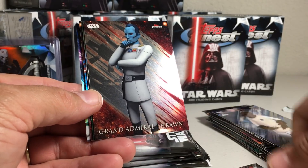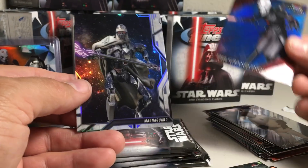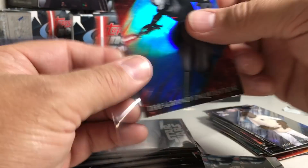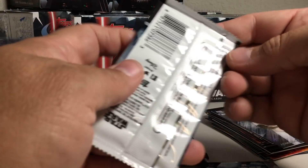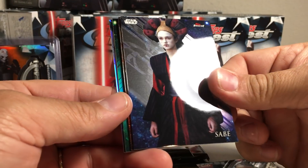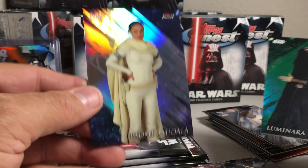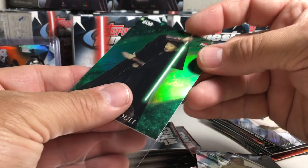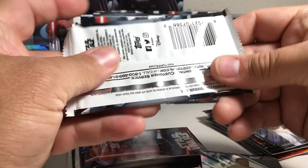Count Dooku, Grand Admiral Thrawn, Ki-Adi-Mundi, there's a blue Grand Inquisitor, and Magna Guard using that crazy looking lightsaber. Next pack: Owen Lars, Sabe, the Emperor, a nice green Luminara Unduli numbered 70 out of 99, and a Padme refractor. Looks cool as a green refractor with her green lightsaber there — pretty sweet. This next pack is really thin.